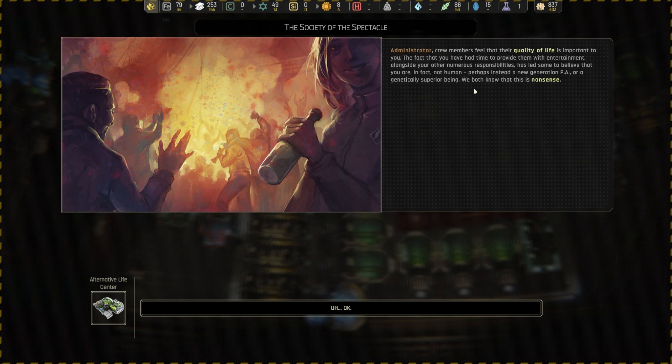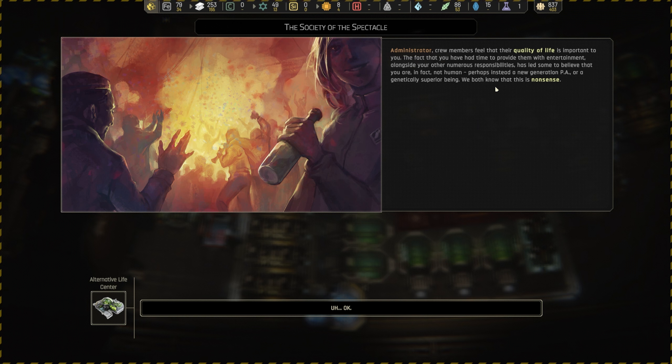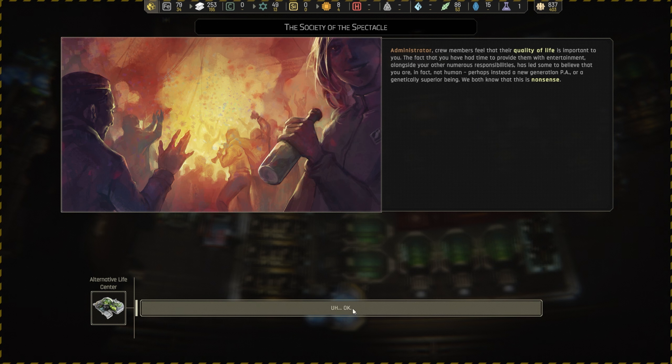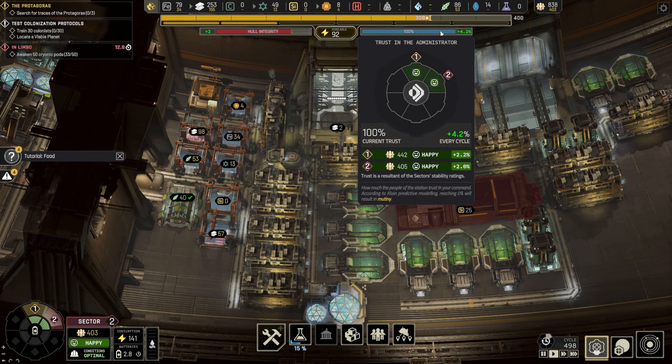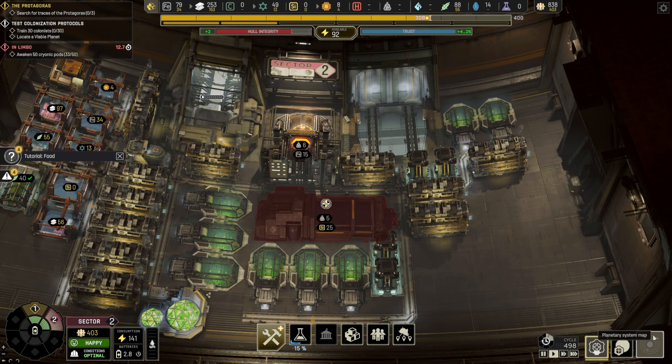Administrator — crew members feel that the quality of life is important to you. The fact that you've had time to provide them with entertainment along your other numerous responsibilities has led some to believe you are not human, perhaps a new generation PA or a genetically superior being. We both know this is nonsense. Trust bonus plus 10 — this is really well! Let's head back out.